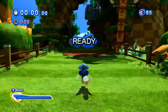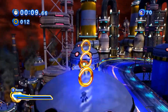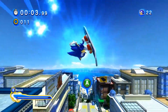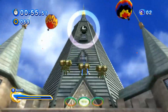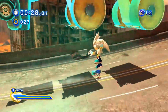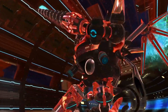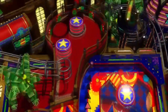Everything from Sonic Generations: the gameplay and game engine stages, which include Green Hill, Chemical Plant, Sky Sanctuary, Speed Highway, City Escape, Seaside Hill, Crisis City, Rooftop Run, Planet Wisp, and also the bosses which include Metal Sonic, Shadow, Silver, Death Egg Robot, Perfect Chaos, Egg Dragoon, Time Eater.